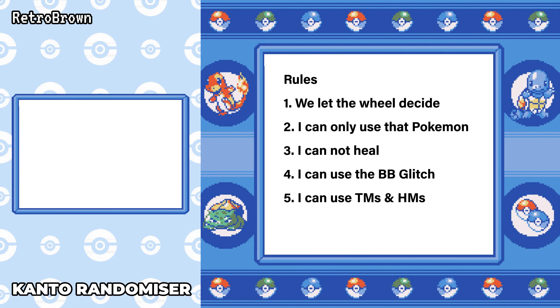First, the wheel decides which pokemon we use — one of three — and we do the run with that pokemon. I can only use that pokemon in battle, but I can catch utility pokemon for HMs. I can't heal in battle using items, but healing outside of battle is allowed, and moves like Recover and Rest are also allowed. I can use the badge boost glitch because it's kind of unavoidable in gen one. Finally, I can use TMs and HMs.